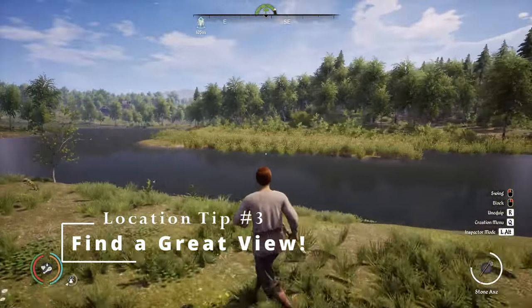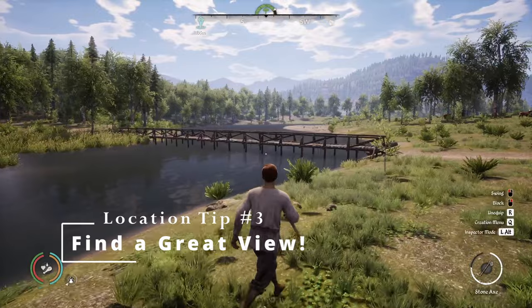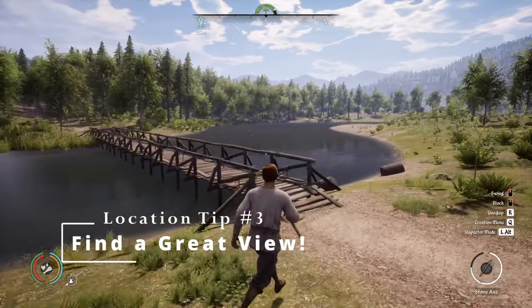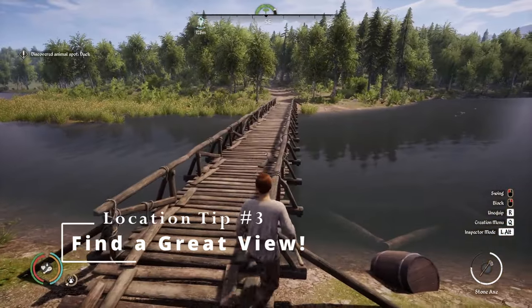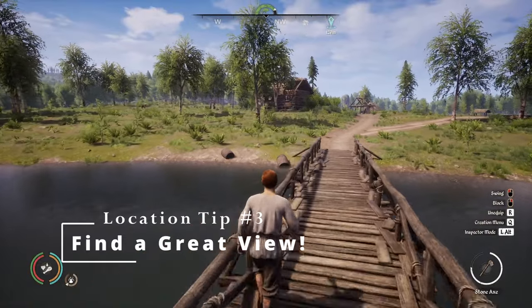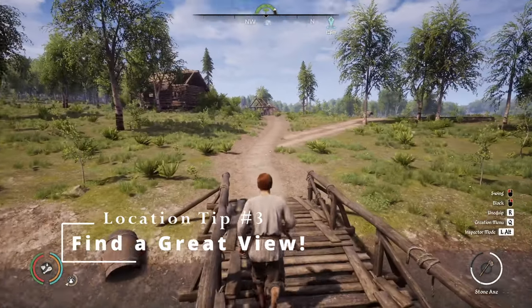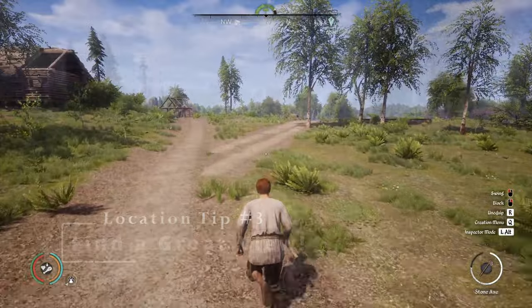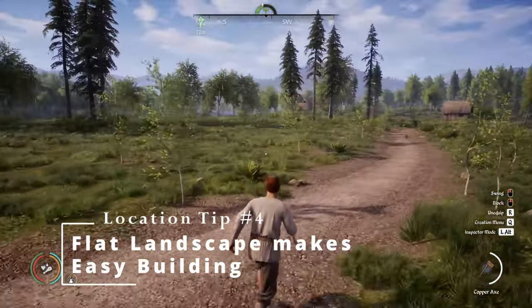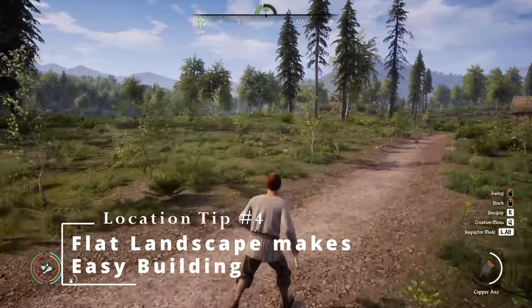This will provide natural beauty, and any pre-existing buildings like a bridge will provide a nice aesthetic to your village — a nice welcome as you walk along the bridge. Make sure most of the land is flat for ease of building.